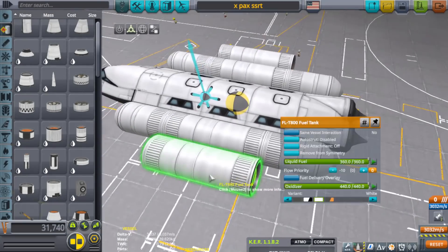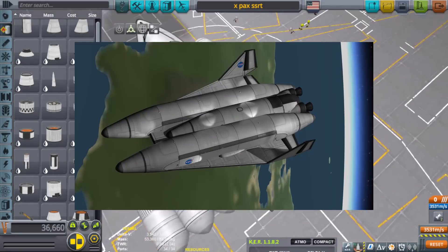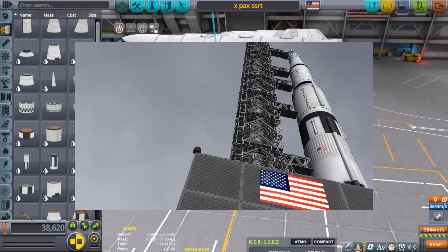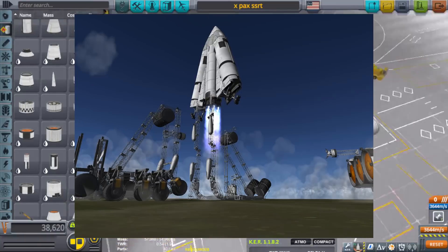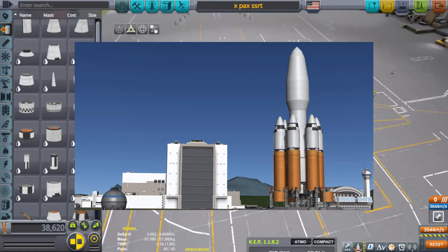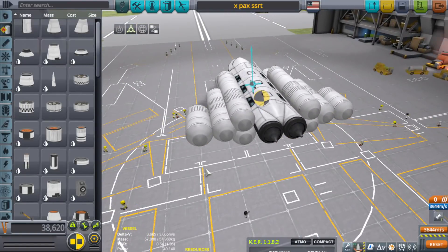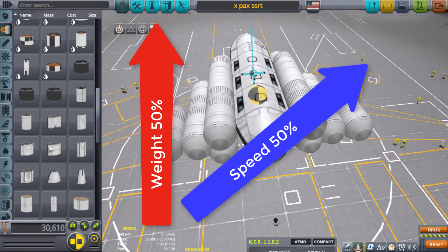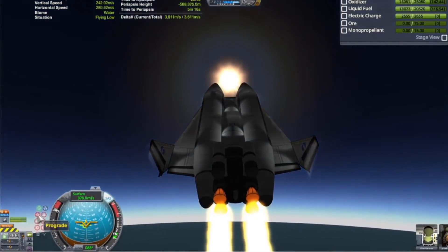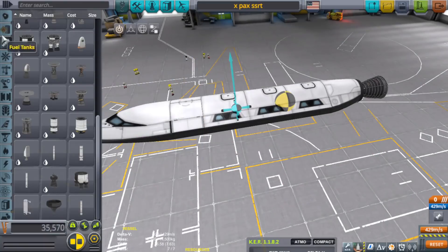I would also imagine you'd be able to use less thrust. As long as you're going at about a 45-degree angle, your speed allows the wings to create enough lift so the thrust can be used more for gaining speed rather than lifting the craft. Whereas a rocket uses a good portion of its fuel simply to lift its own weight rather than building up orbital speed. An SSRT spaceplane splits that — using half the fuel to lift the craft, aided by the wings, and the other half to gain orbital speed.